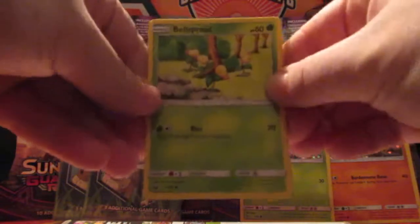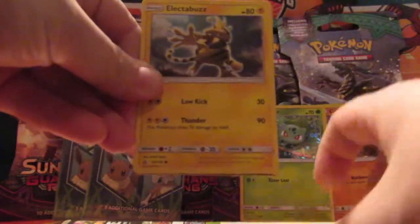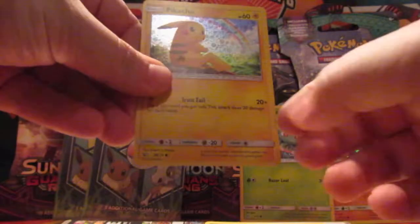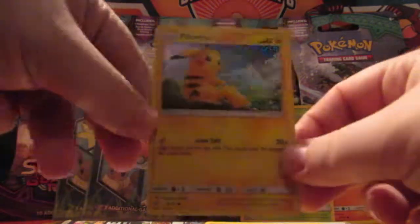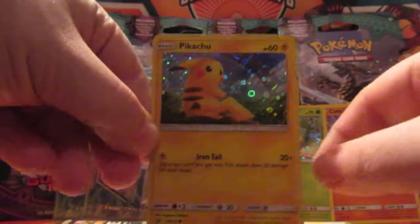Put that back there. We got a Magmar, Horsea, and Cubone - oh, he's so sad, he's crying. This is the one from Crimson Invasion. Then we got a Bellsprout, Electabuzz, and we got the Pikachu. That is also the one from Shining Legends - it's got the nice rainbow there in the background.